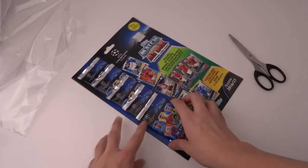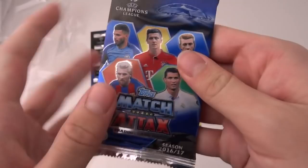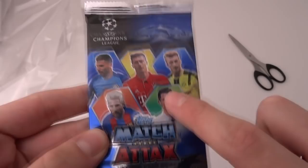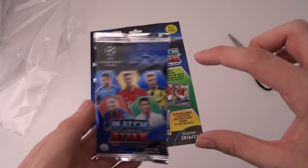Lovely pack design this year. Pack design this year features Messi, Aguero, Lewandowski, Ronaldo, and Reus with the Champions League logos up there. It looks brilliant, and obviously it's vertical. Normal Match Attax packs are horizontal — I think I got that right, correct me in the comments. I'm not an artist, I'll say that.